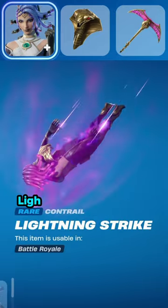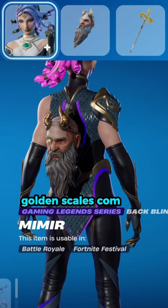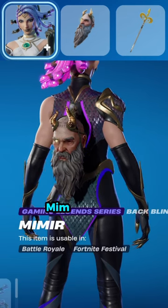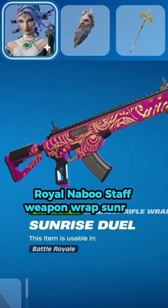Combo 3 continued: Contrail Lightning Strike, Weapon Wrap Golden Scales. Combo 4: Backbling Mimir, Pickaxe Royal Naboo Staff, Weapon Wrap Sunrise Jewel.